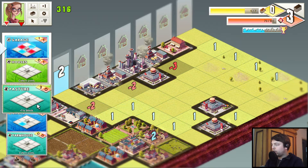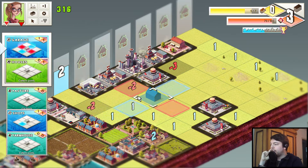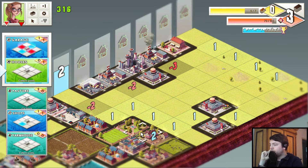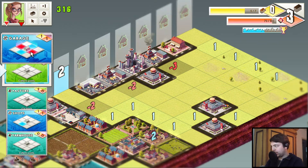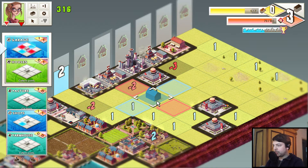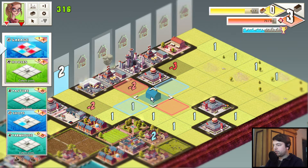We don't need more points in this row. We just put the pasture down here — actually on the other side there. On the other hand, we can put the house here, complete that, and create with the pasture and the farmhouse a new block, which might be a good idea as well. Yeah, I think that's probably a great idea.